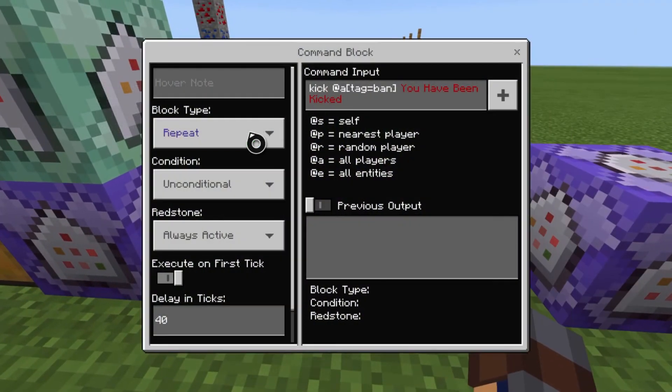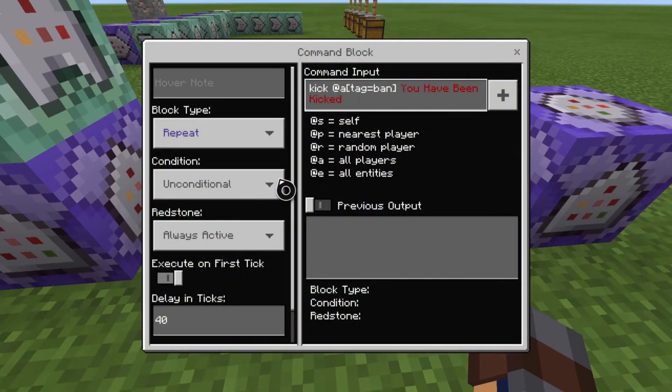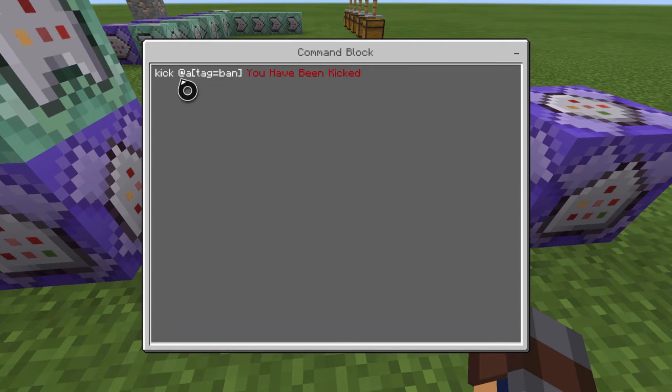And then this one is a simple one. It's repeat, unconditional, always active — make sure it's 40 ticks, so that way if you're gonna allow them to come back in, it gives you two seconds to have them join before it removes the tag. So basically: kick at a tag equals ban, 'you have been kicked.' You really only need the kick at a tag equals ban — it kicks everybody in the game that has the tag equals ban constantly. The second wording part right here is the reason. So if you want to have multiple reasons for someone to get kicked, you put your reason there.